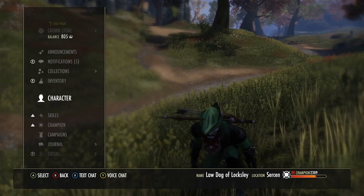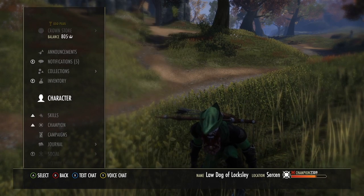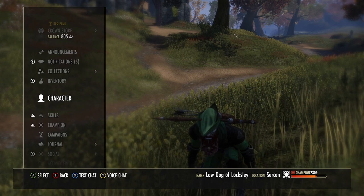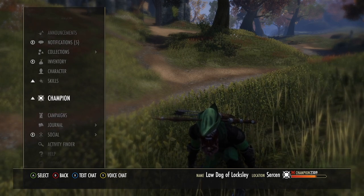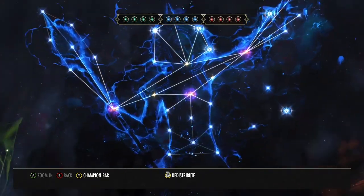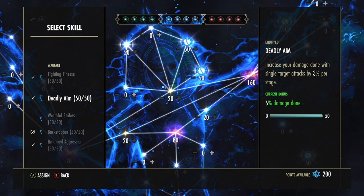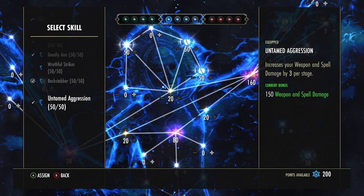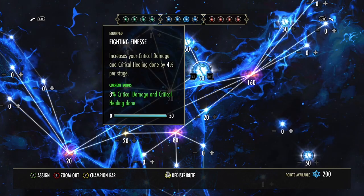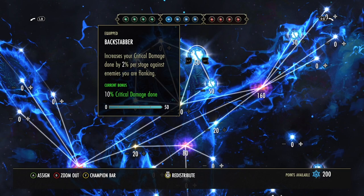Look at all that — vampire stage three, sometimes stage four. I prefer four so I can go into vamp mist. I've got on the sugar cookies, sugar skulls, whatever you want to call them. Let's get right into the CP blue tree here: fighting finesse, deadly aim, backstabber, and untamed aggression for increase to the actual spell damage and weapon damage stat line.